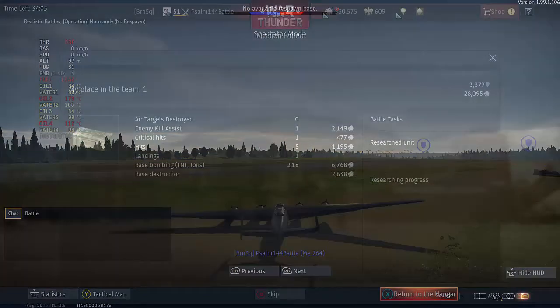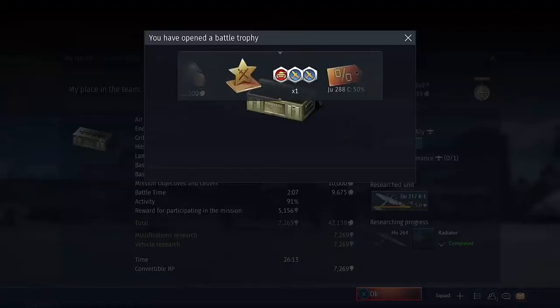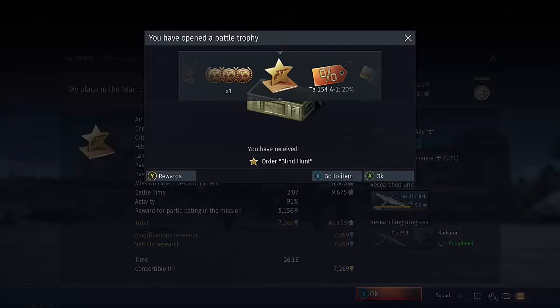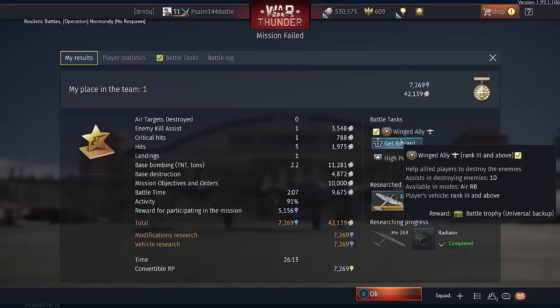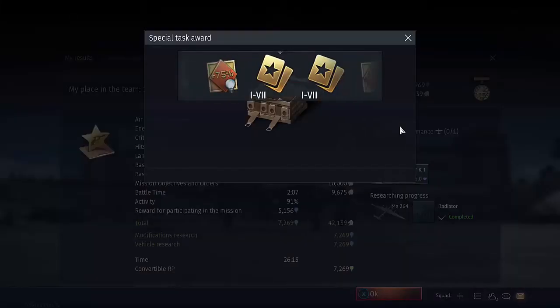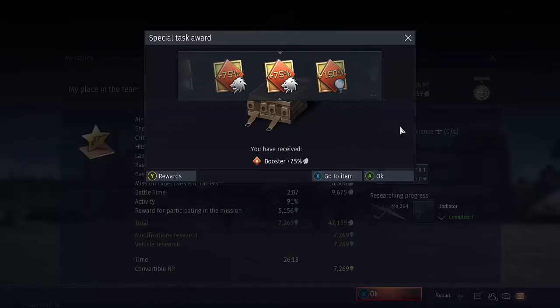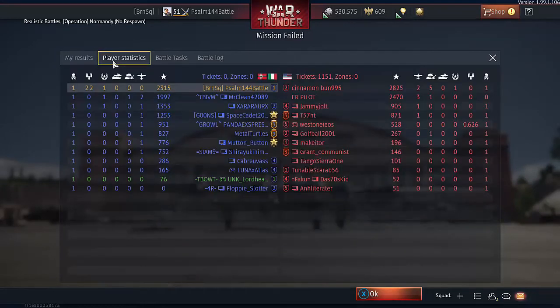Let's get to the recap. We did get that kill assist from our first attempted landing where we were pestered by that plane. Got another blind hunt — that's nice. 42,000 silver lions, 7,000 research. That's a very good result. Completed a battle wager too — another booster for that, and a medal. First place on the team, 2,300 points. 2.2 tons dropped.